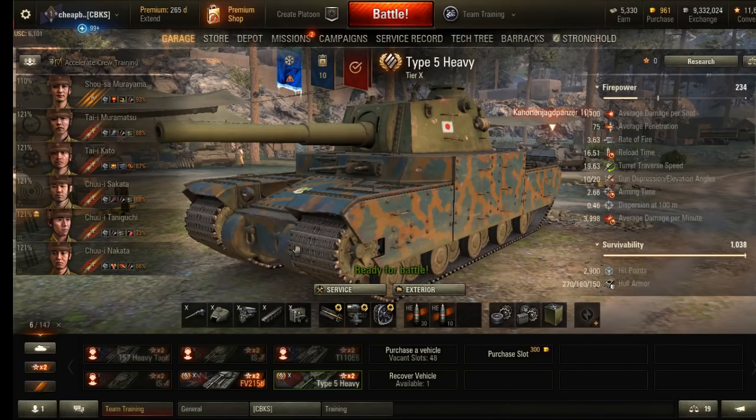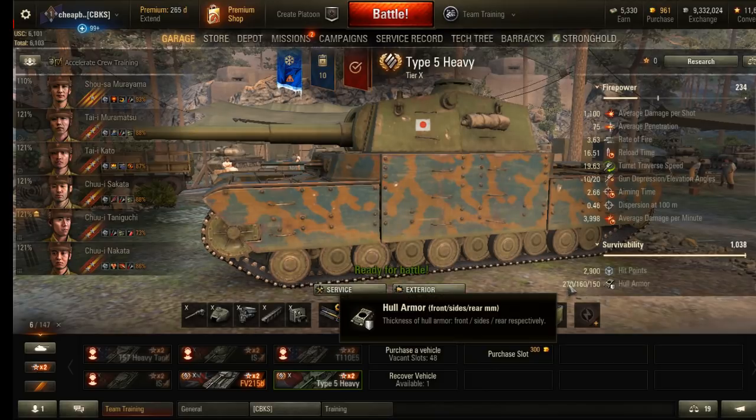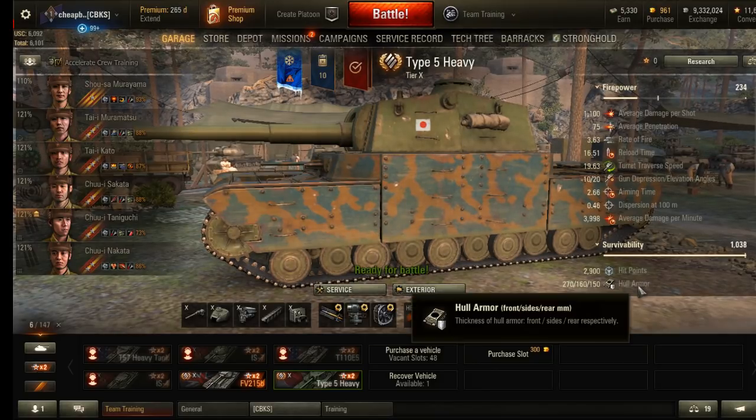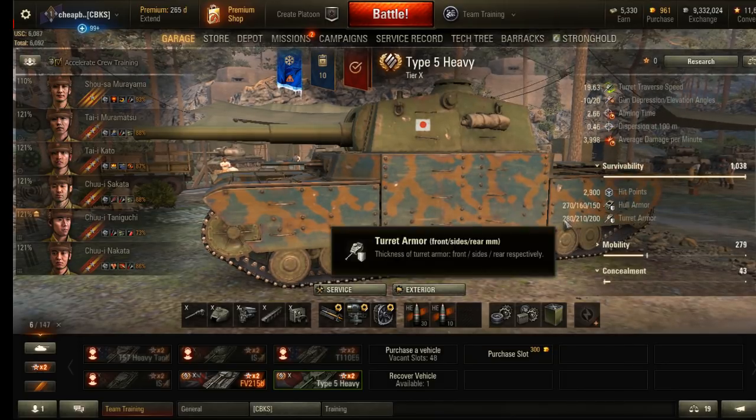Another way to block damage is to simply use a heavily armored tank such as a Type 5 Heavy. The Type 5 Heavy has very strong armor: 270mm on the hull front, 280mm for the turret front, 210mm for the turret side, and 200mm for the turret rear. If you take out a tank like this, you're going to block a lot of damage.